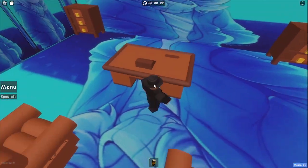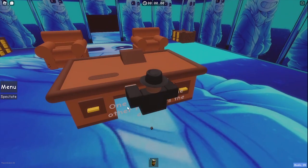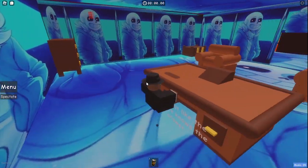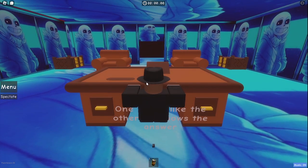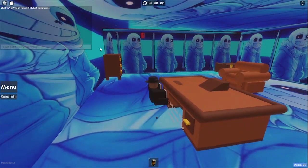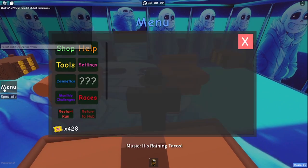Here you have all these chests and this thing here. Just ignore this — you just want to sit here and wait for five seconds until you hear a sound. Once you've heard the activation sound, you want to go out here, go to menu, and return to hub.